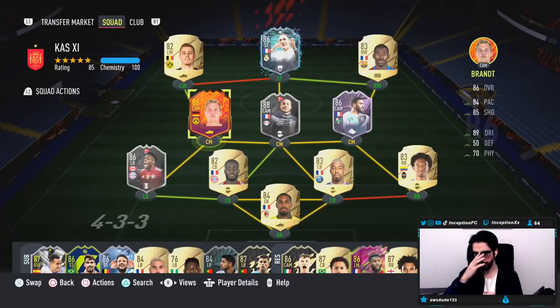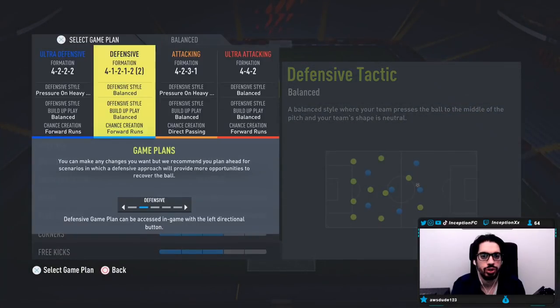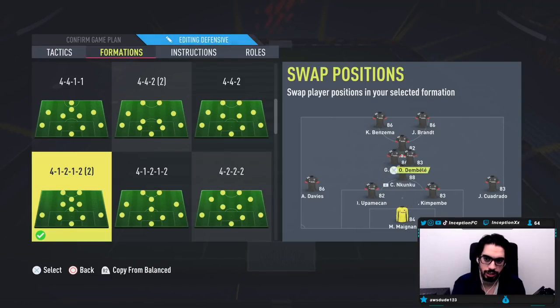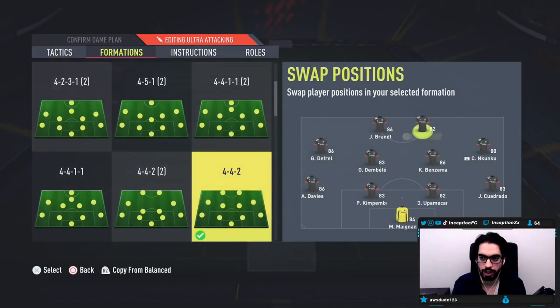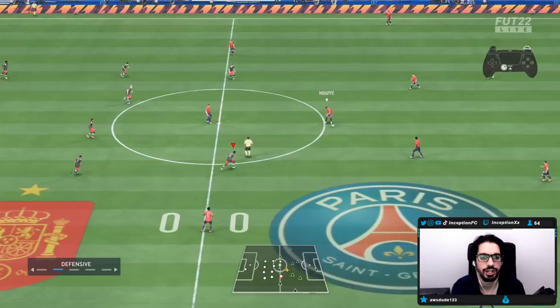The way we're going to be lined up in-game is the 4-1-2-2, where he's playing up top. We'll switch some things around — Kunku will play as the defensive player on top, with Julian Brandt, Defrell, and Dembele. Then we'll also try him out in the 4-4-2 — Thorgan will switch here, Kunku here, and we'll swap accordingly. Hopefully he's a beast.